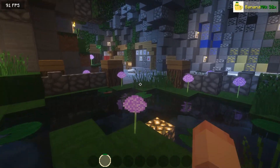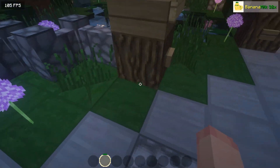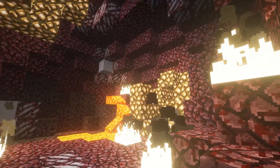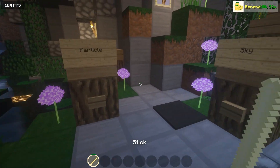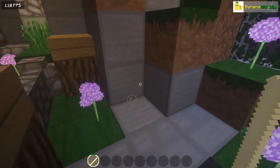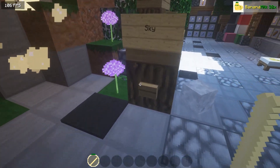Alright guys, so here's the last pack, and it's one of my favorites. And it's called Banana Milk. And I really like it. The particles are so cute. And here's the sky. It looks really nice. It kinda looks too bright because of the shaders. Sorry about that. But you'll see when you download it.